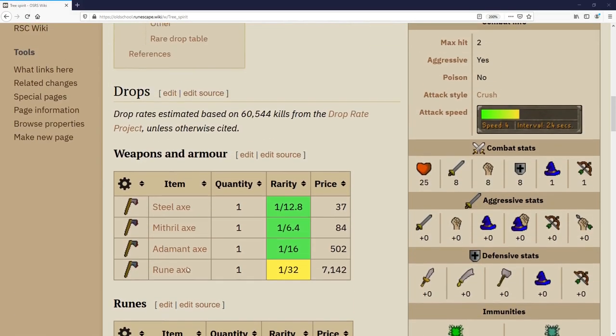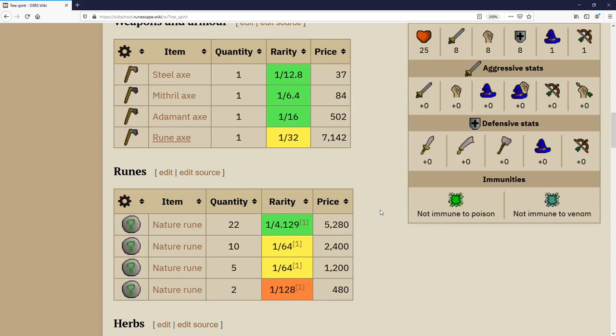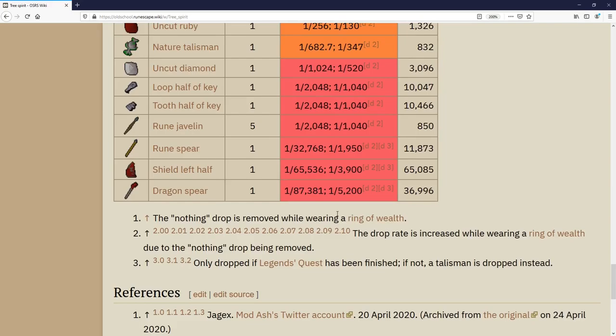The most important drop is the rune axe, worth just over 7k GP or 5k at the general store. They also drop adamant and mithril axes. On average every kill gives five and a half nature runes, which you can sell to the store — though I'd recommend keeping them for alching later to avoid spending 200+ GP each. They also drop herbs, seeds, and have access to the rare drop table. Even if you're not here for money, come at least for the rune axe while the spirits have low HP.